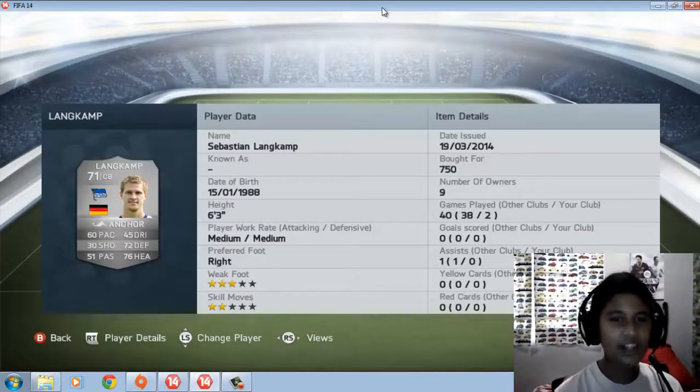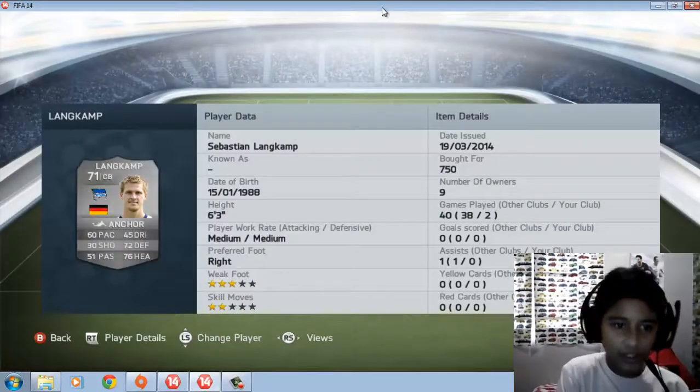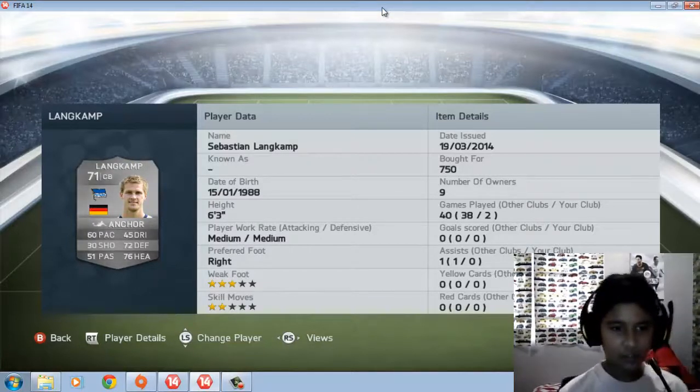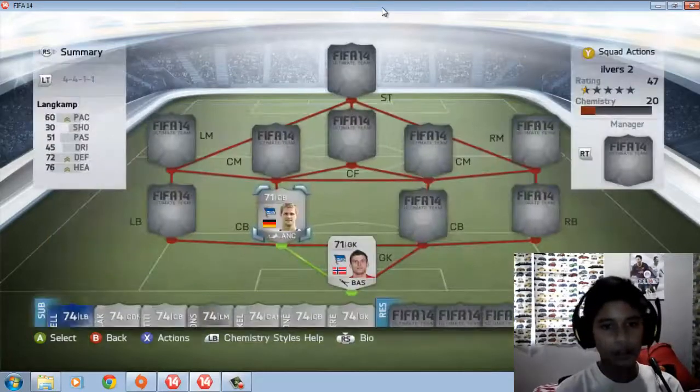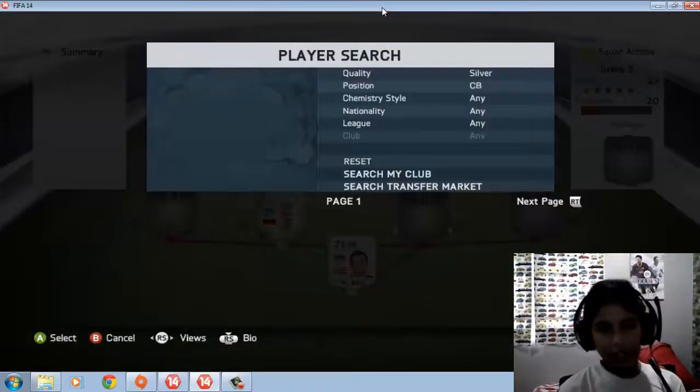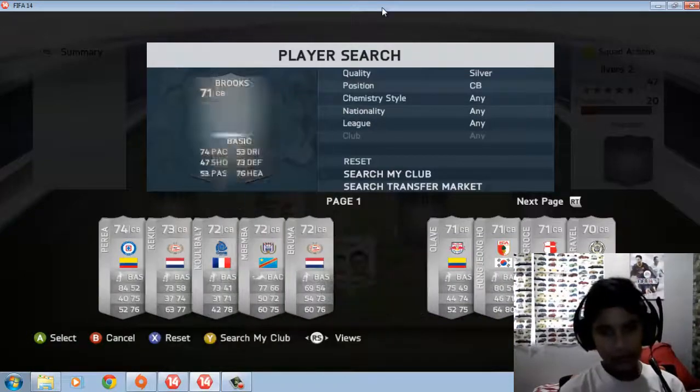The first center back is Blank Cap. He's quite poor to be honest — 60 pace, 72 defending, 60 physicality, 76 stamina. Okay, that's not actually bad. I'm giving him the Anchor chemistry style. He costs 700 coins.